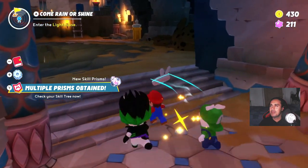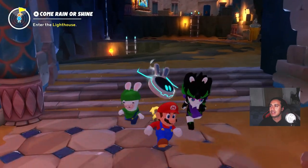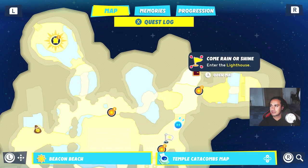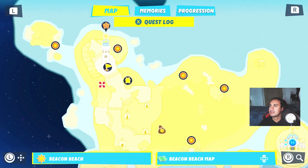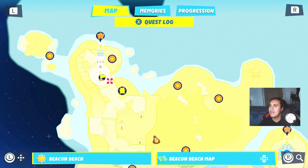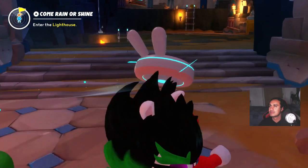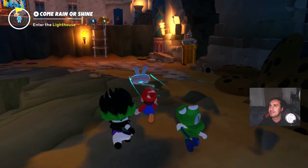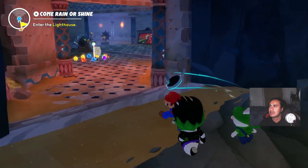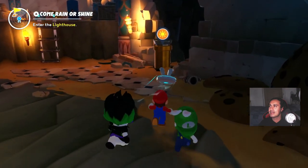More and more prisms obtained. How do we fast travel? Open map. We gotta find a way out still. This is the checkpoint, but we gotta figure out the path.